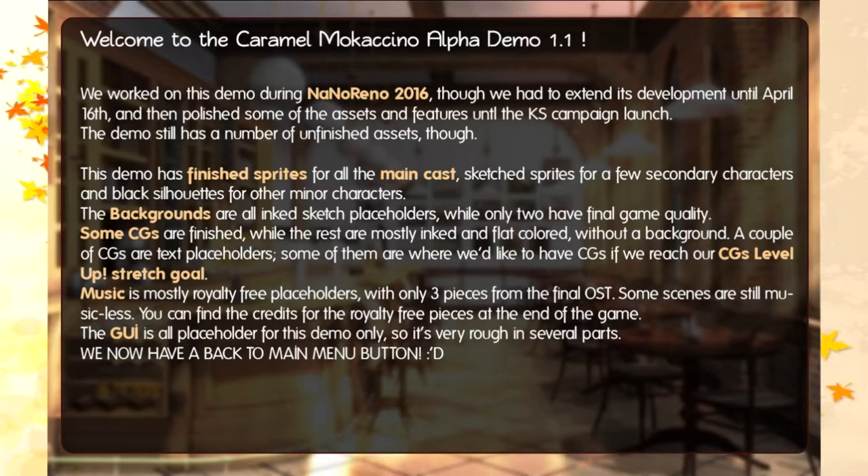Alphabill May 16th. Welcome to Paramel Mocachino Alphabill 1.1. We worked on this demo during Nano Reno 2016, but we had to extend its development until April 16th, and then polish some of the assets and features until the Chaos Campaign launch. The demo shows a number of unfinished assets, though.